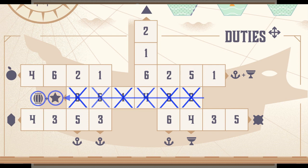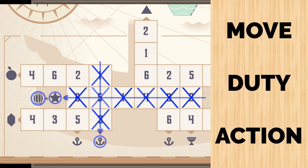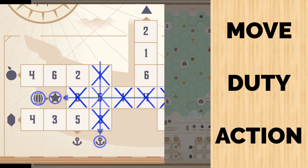We can also cross off two rows at once. In this example, we've gotten the same five, but because we had the one and three checked off, we've additionally earned a sailor, which is the anchor icon. Remember, you move by choosing direction and distance, you do your duty, you claim your rewards, and then you do the action based off of where you ended your turn.